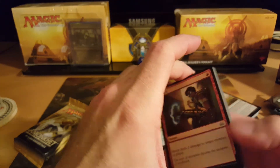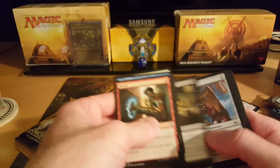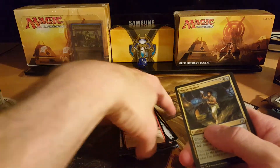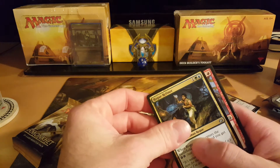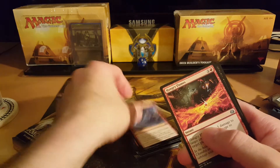Guys, I think there's a foil in here — I'm not sure, I thought I saw it peek out. There is a foil. How sick would that be? A twenty-dollar Deck Builders Toolkit turned into an invention — Hungry Flames.